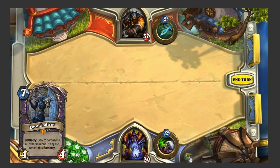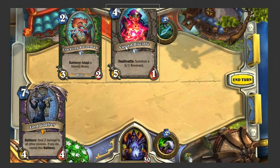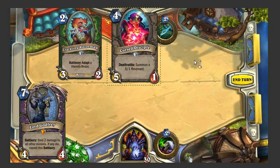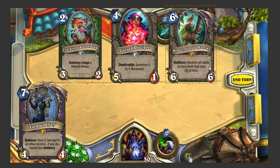Imagine this board state. Your opponent, the Hunter, has a Crackling Razormaw — a 3/2 on the board — a Cursed Disciple, a 5/1 Deathrattle that summons a 5/1 Revenant, and then Hemet Jungle Hunter, which is just a standard 6/6 minion.